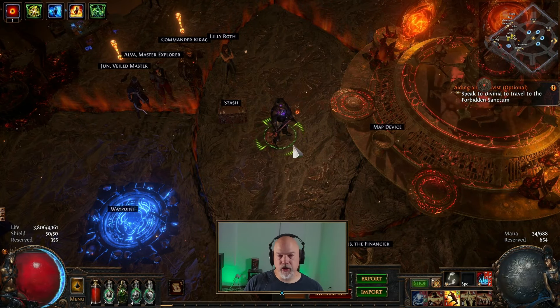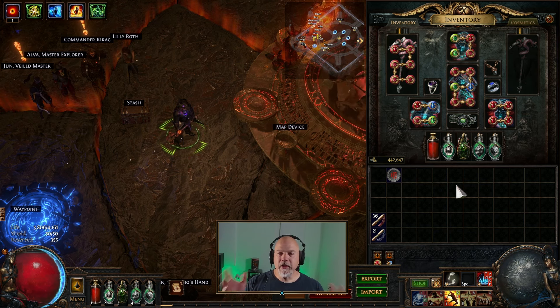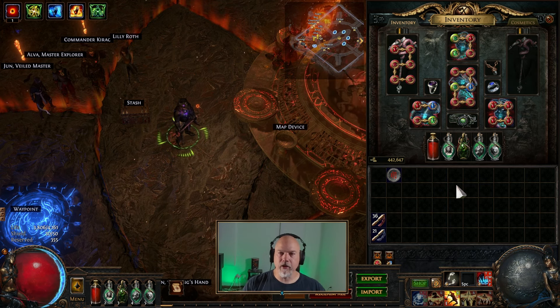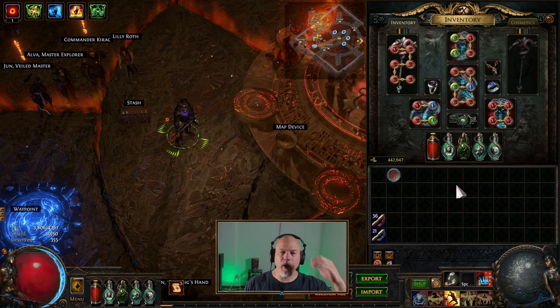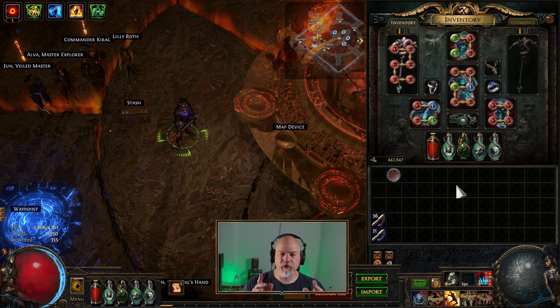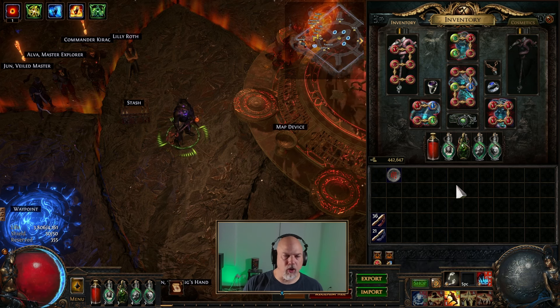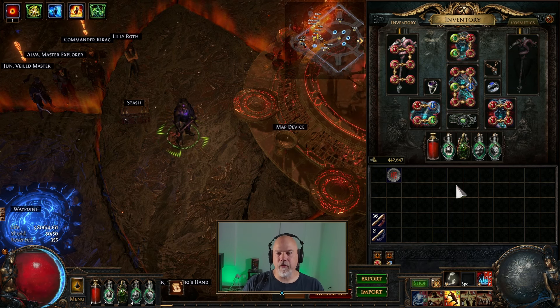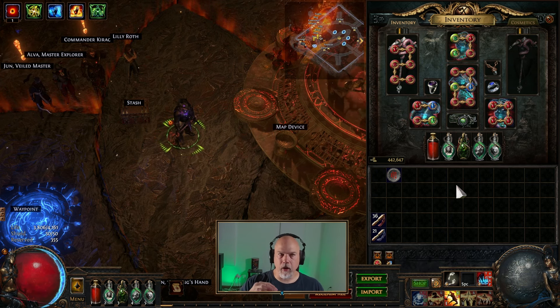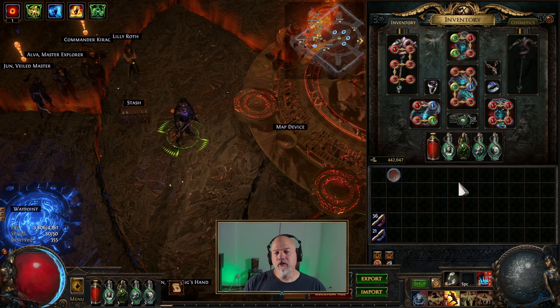I have a new build to show off and this is an Ice Crash Juggernaut. This started off as a Sunder Juggernaut and I played Sunder for a little while. I just didn't like it — it fires off in a really narrow V-shape, the AOE I didn't like, and it was very slow to attack. I just wasn't feeling it.